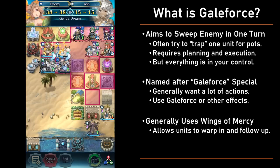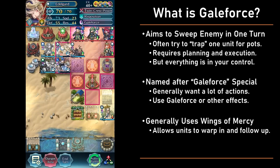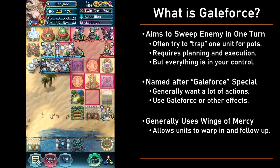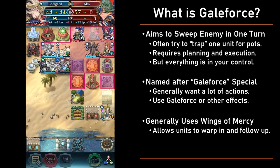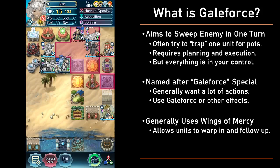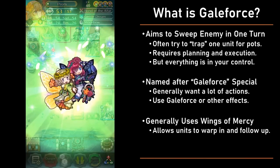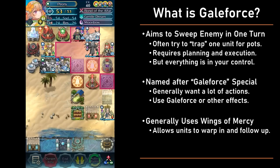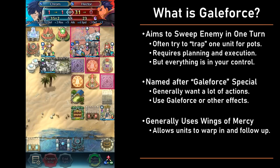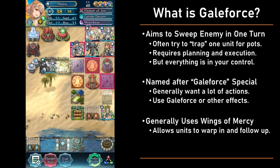Obviously, sweeping an entire team besides one in just one turn involves a lot of planning and execution skill, which is why it is very intimidating to start out with. But because you are doing everything in one turn in your player phase, every single thing is under your control — the combat you choose, the place you move, etc. There isn't any room for the enemy to respond, and you don't have to try and predict how the AI will move or whether your units can tank the enemy. It's all under your control, which is why I personally love it so much.